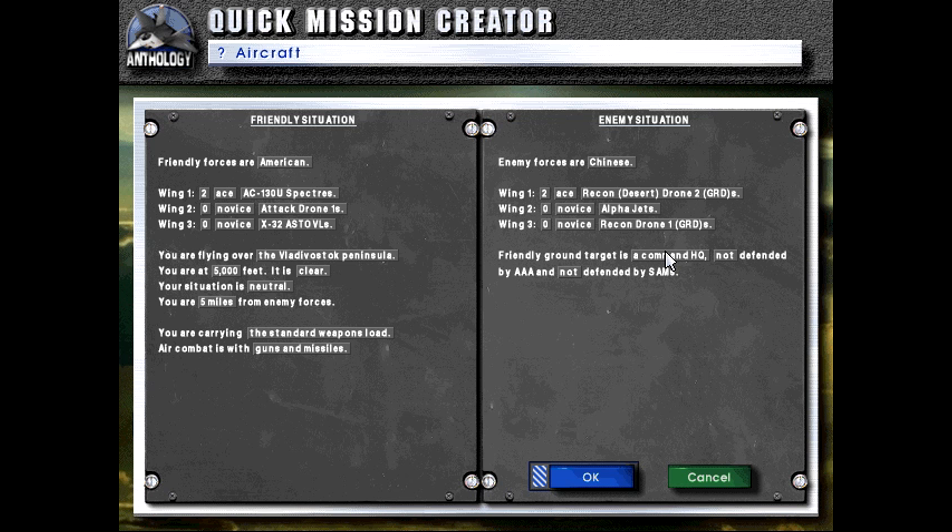The AC-130 is a very unique aircraft in that it's basically a refitted C-130 Hercules. What they've done is put a bunch of guns into the side of it — namely various artillery and medium caliber autocannons. The point of the AC-130 is to basically provide fire support for friendly troops.